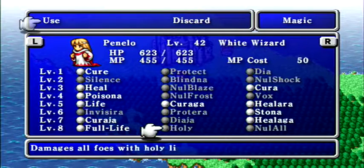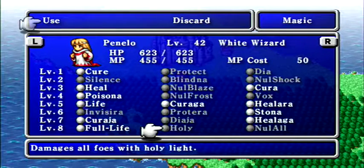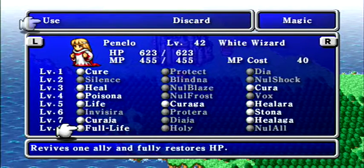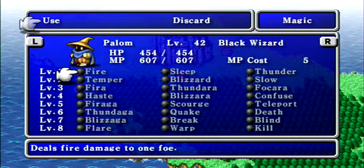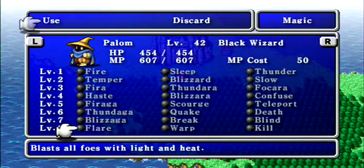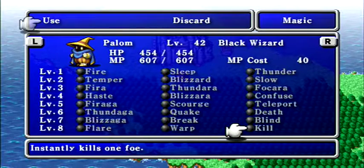In terms of spells, I've got Full Life, Holy, and Nul All for Penelo. Holy will help us do some extra damage because Penelo doesn't really have any magic attacks beyond Diaza. Full Life will be useful in case someone gets knocked out and we can heal them without using Phoenix Downs. Nul All will obviously be useful against elemental attacks. For Palum, Flare is the only super useful spell from the level eight spells. Or will be useful when you need to get out of a dungeon, but I don't really use Kill much in battle either.